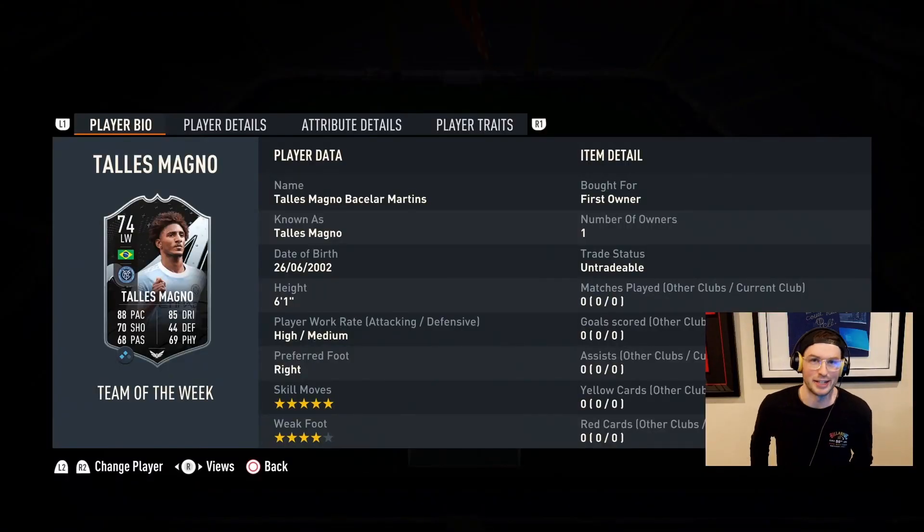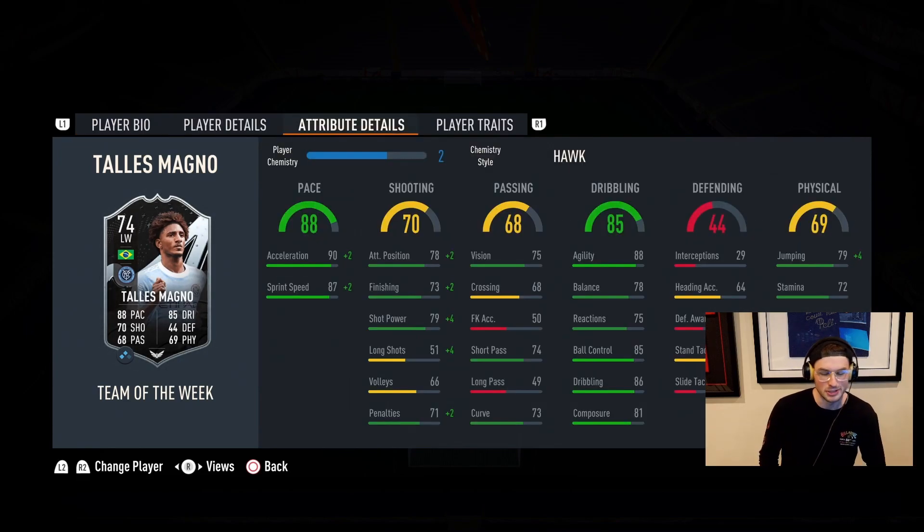Welcome back to the channel — a bit of a different video today because we've done a silver star, which is incredible. We've completed Talismagno, a New York City FC player, a Brazilian player with five-star skills. He was one of the best silver cards last year and has the hair trait in game — he's just a known, really good FIFA card. I have a thing for loving Brazilian silvers in FIFA.